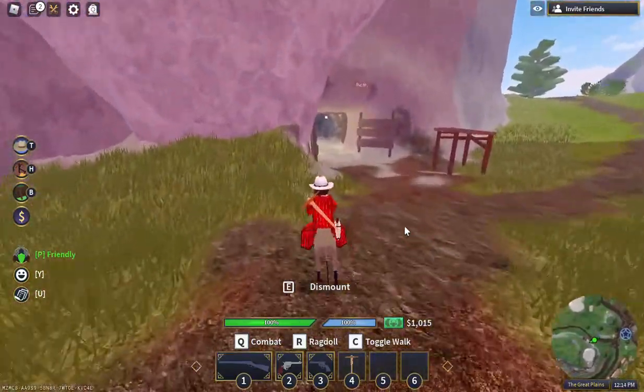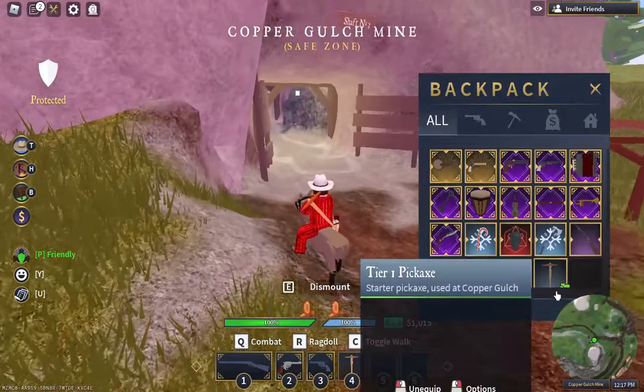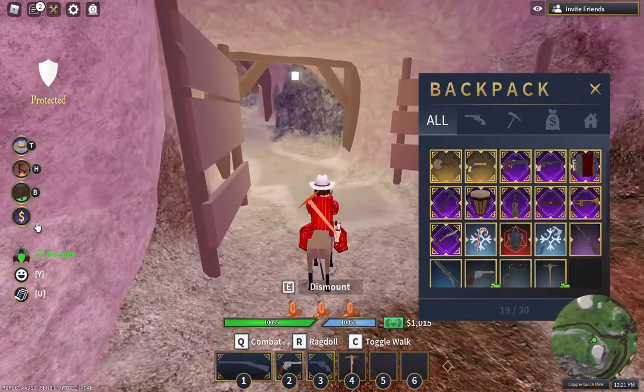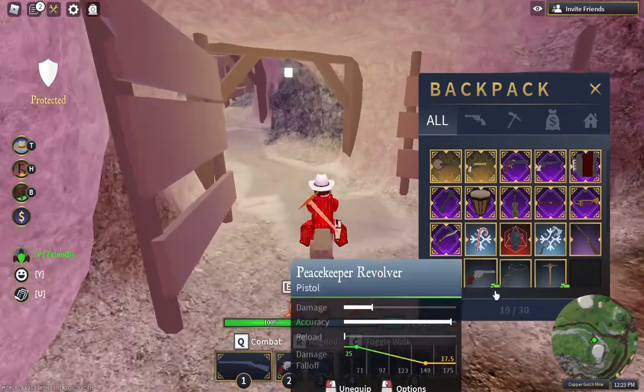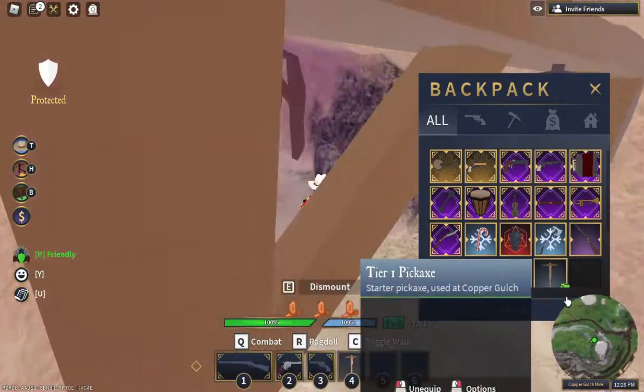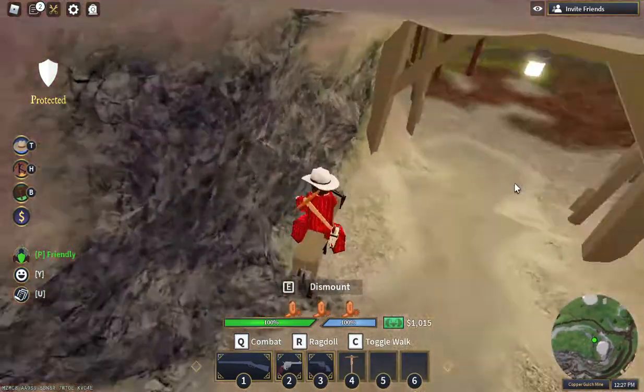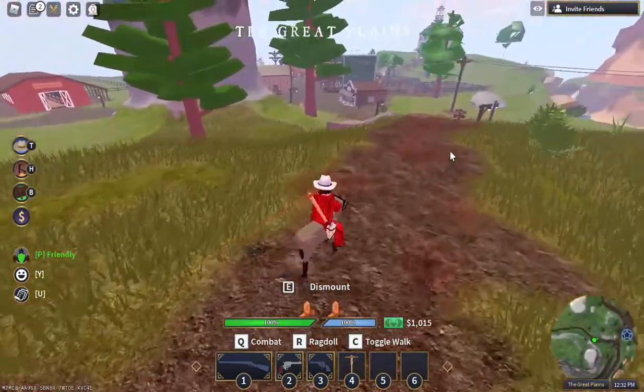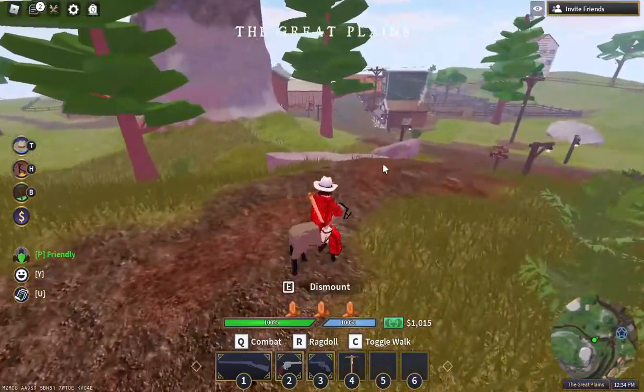First, you're going to want to equip your pickaxe and gun. To do that, hit B and click on one of the side buttons, then click on them to equip them. Then what you're going to want to do is go to the Copper Gulch Mine.